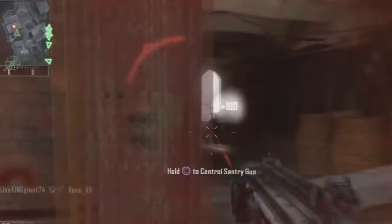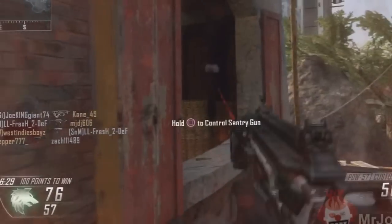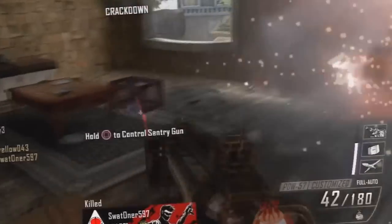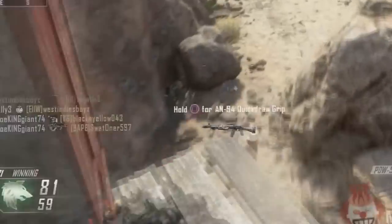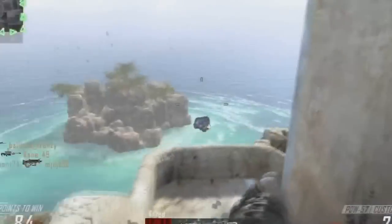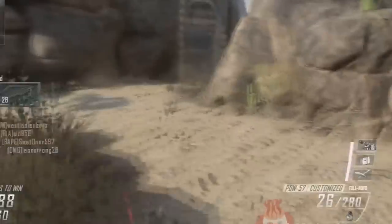Just throw it at random places — throw it in front of windows that mostly all the campers use, like snipers and everything. Like in Raid, there's a window setup. Might as well just throw it in front of each window. Every time you're about to reach a window or some part of the map, make sure to throw in your Smoke Bomb.